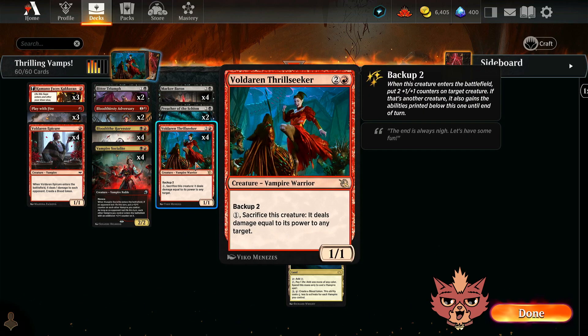Starting with Valderan Thrillseeker — a 3-mana 1/1 with Backup 2. When this creature enters the battlefield, you put two +1/+1 counters on target creature. If that's another creature, it also gains the printed abilities below, including: for 1 mana, sacrifice this creature and it deals damage equal to its power to any target. Every time we've played with Valderan Thrillseeker, it's been an absolute MVP. In a vampire build like this, I think it's going to be wonderful.